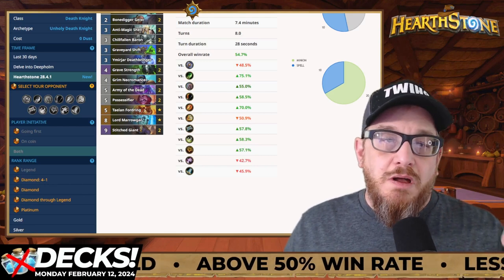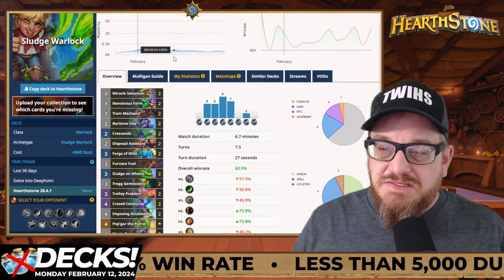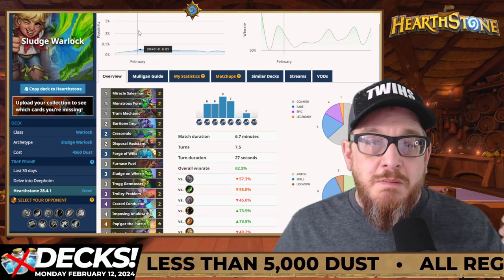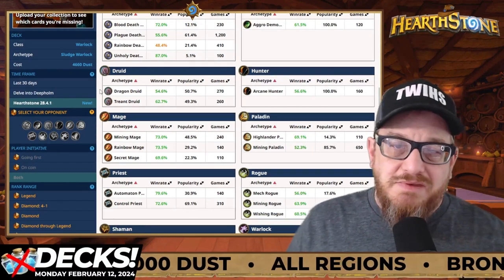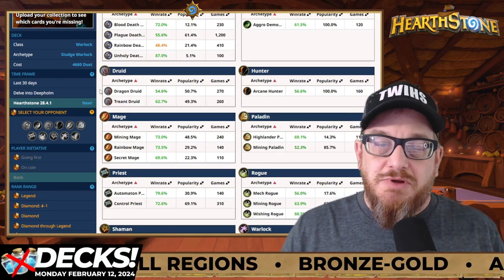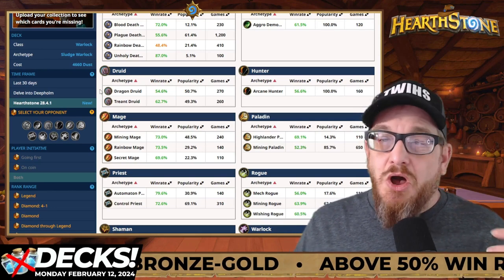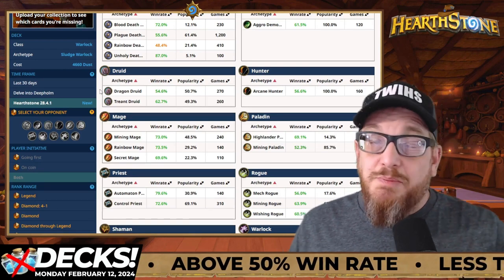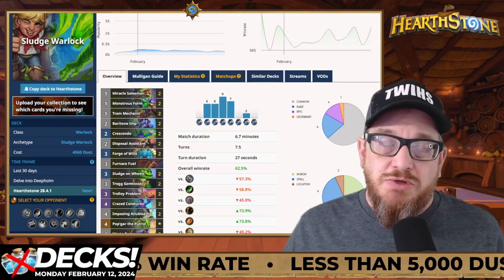Sludge Warlock — I know we've mentioned it before. It's at 4560 dust with a 62.5% win rate. It's cheap, very good, and very strong against most matchups — just green across the board. It has some problems with Rainbow Death Knight, Aggro and Mining Paladin, and Dragon Druid is a little difficult. But the rest is just dominant. On the lower ladder levels there aren't a ton of Sludge Warlocks, and those that are there are still learning, so you do have opportunities to beat them.